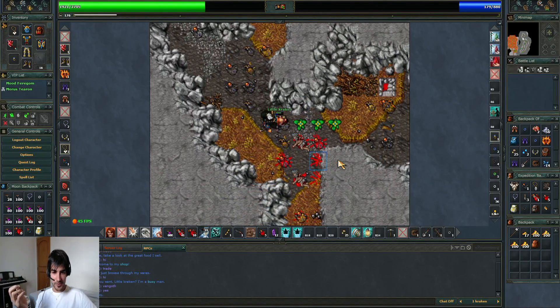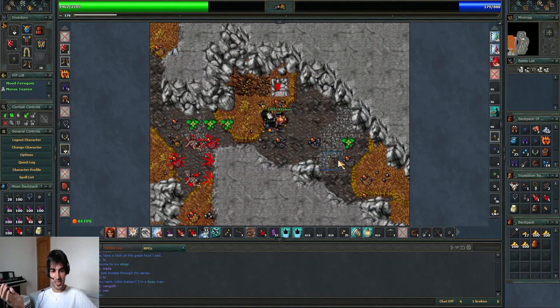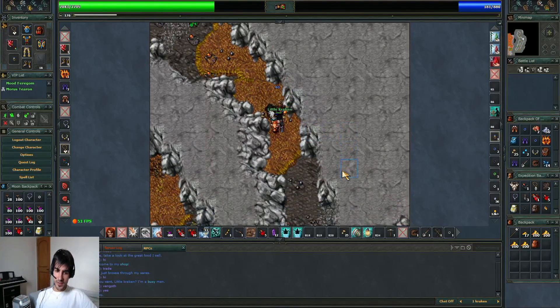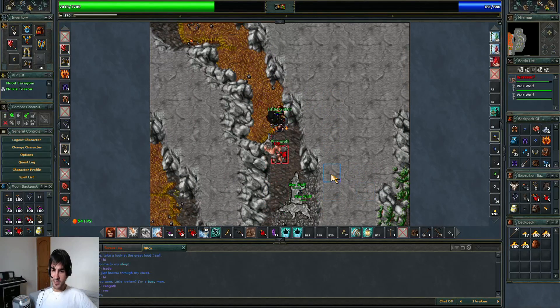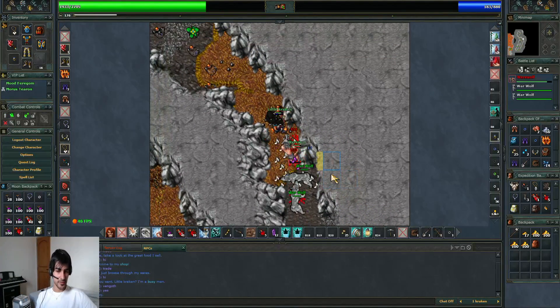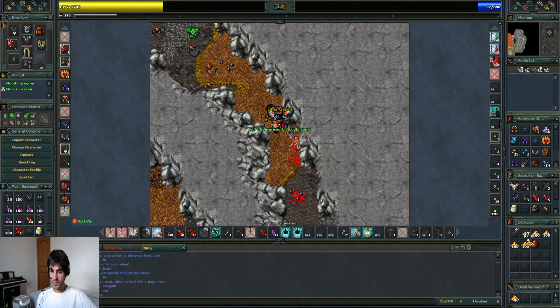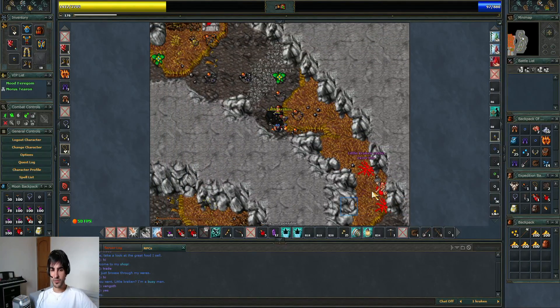For a level 100, it's a decent area — not very profitable, but as with all the places I show, they are optional. What is interesting is that you can task wolves and werewolves, so sometimes when you're looking for getting points and score in the quest, this is a good place to do it.